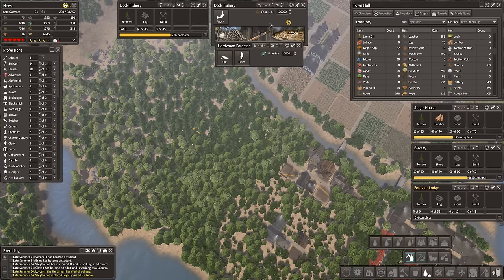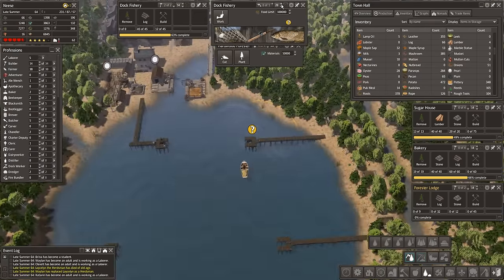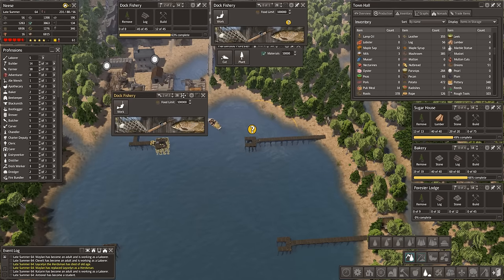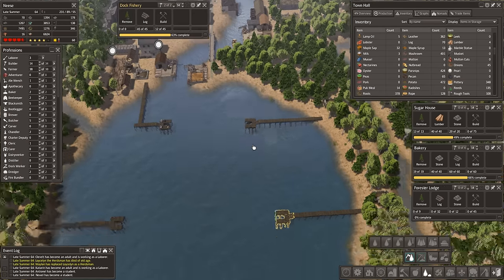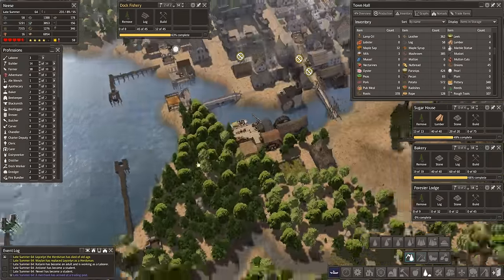We've got our bakery and sugar house as well — I forgot about those. Lots of things being built. We're adding two workers onto each of these, so let's add one, two. We've just got this one here to finish, but all the others are working nicely.